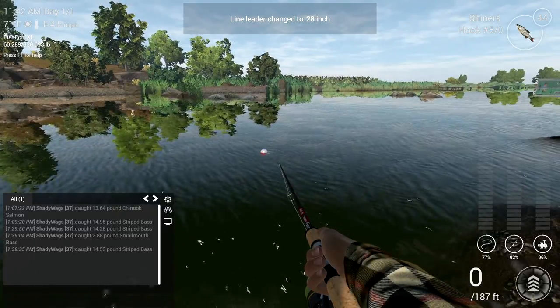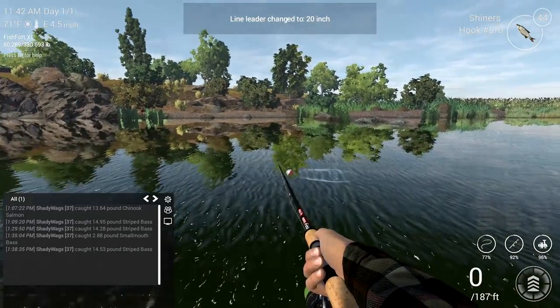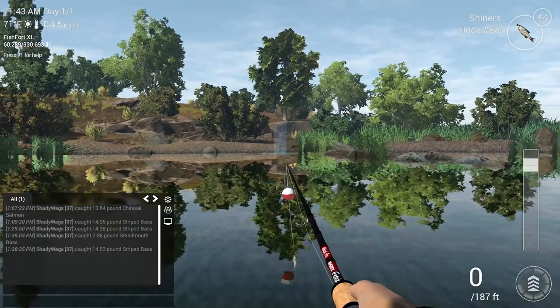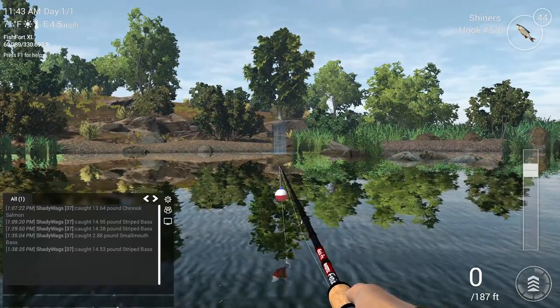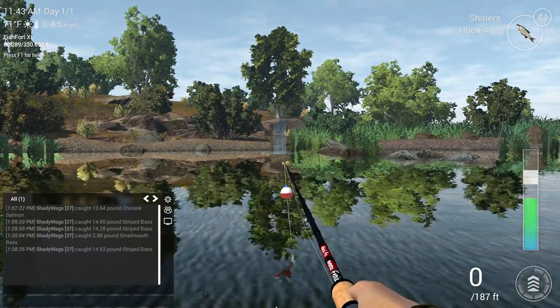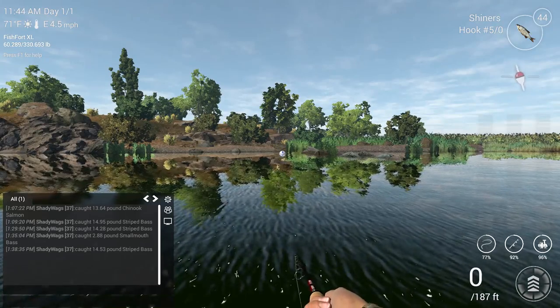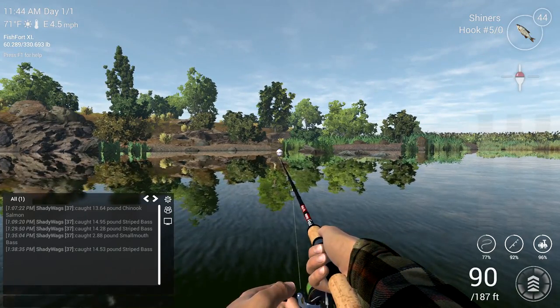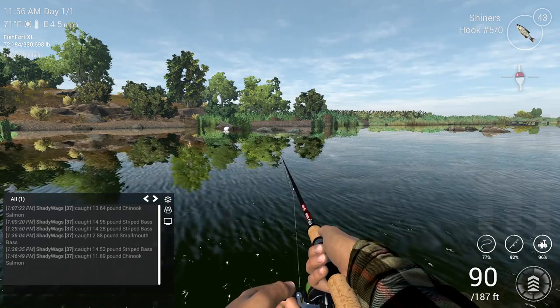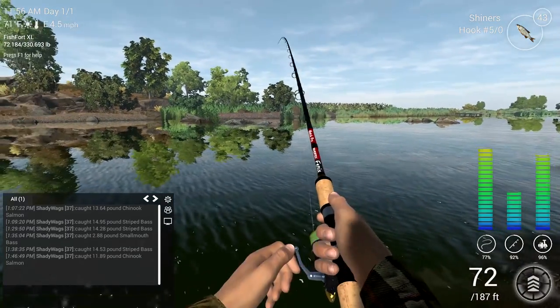The last spot is the money spot. Turn around and on the opposite side, cast out towards those reeds right up against the shoreline, then let the bobber begin floating. In this spot you're going to find steelhead and Chinook salmon. There is more fish activity in this little corner, so you won't be sitting and waiting as much — and that's going to equal more money and more experience.